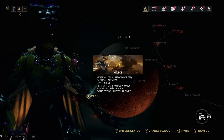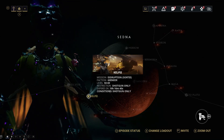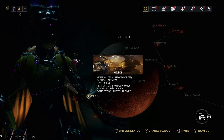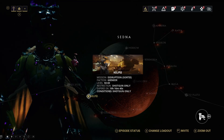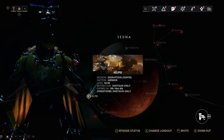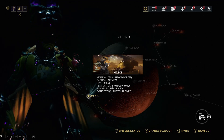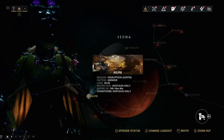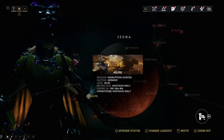During each round there'll be four points to activate. These have colored shapes indicating which key is which, and you'll need the appropriate key to activate them. These keys drop from the Demolyst enemies in the mission. Once you insert the key, you'll have about two minutes to defend the point. A strong enemy will be spawned which will run toward the point, and if it reaches it, you will have lost that point.